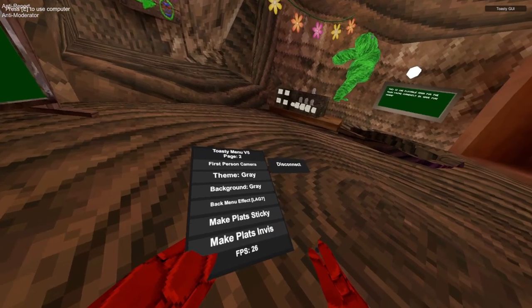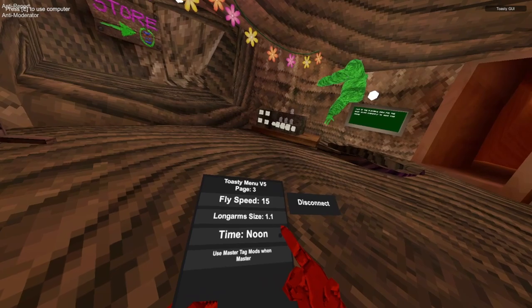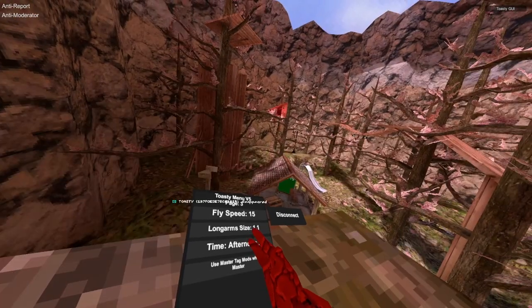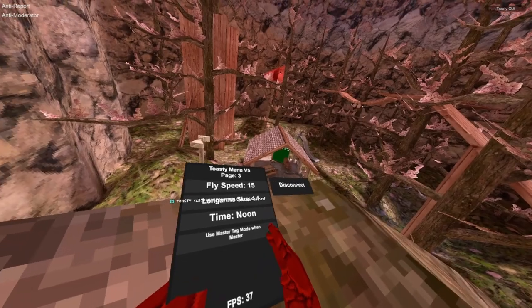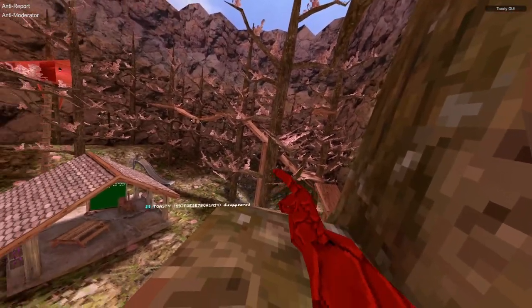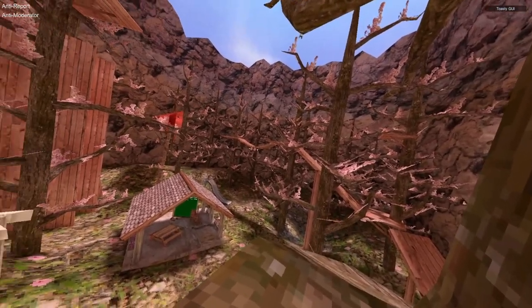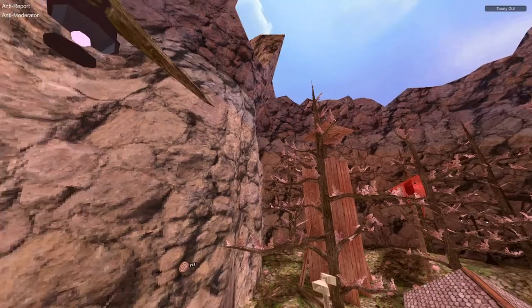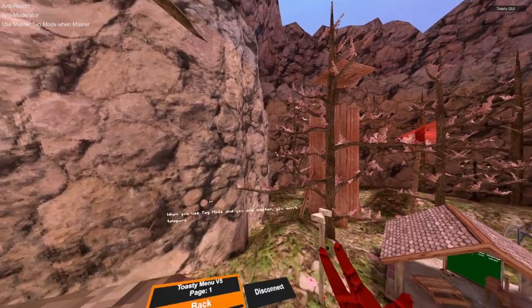Make sticky, make unsticky, fly speed lets you change your fly speed, and longarm size lets you change your longarm size. Time just changes the time. Then there's use master tag mods — when you're master the tag mods don't teleport you when you use them, whereas normally they do. Here's the explanation again.